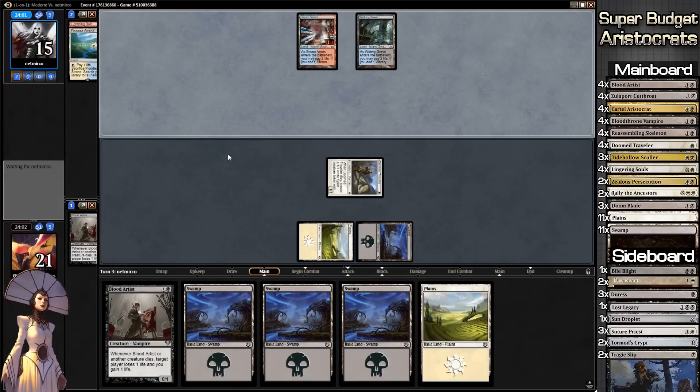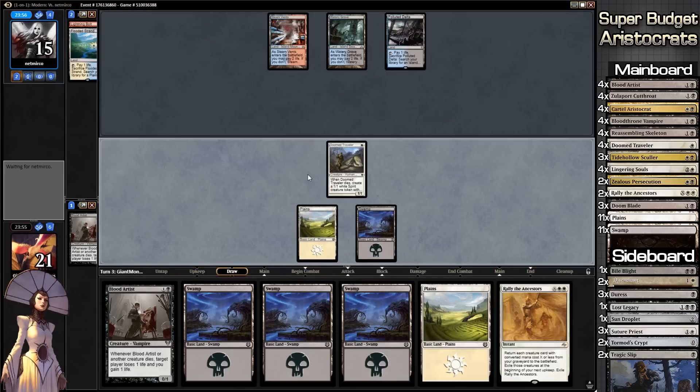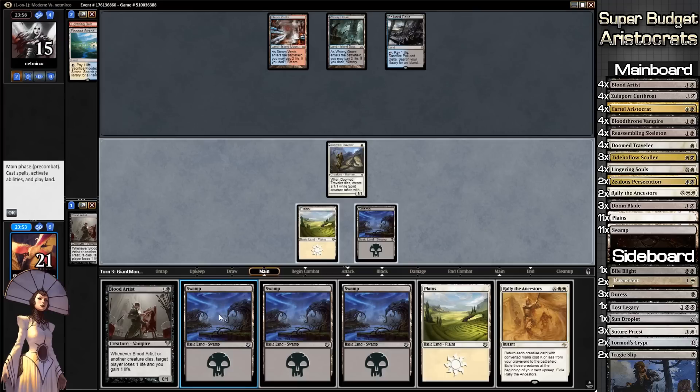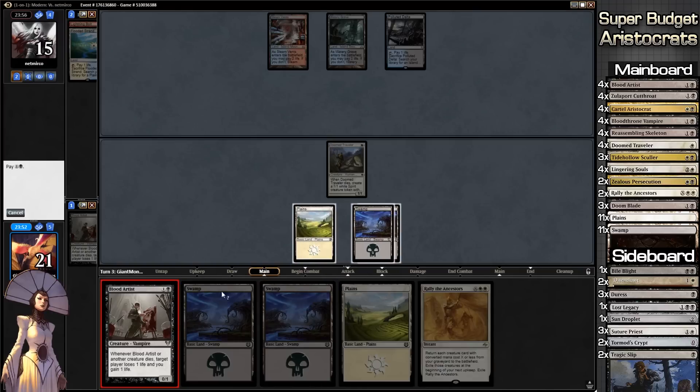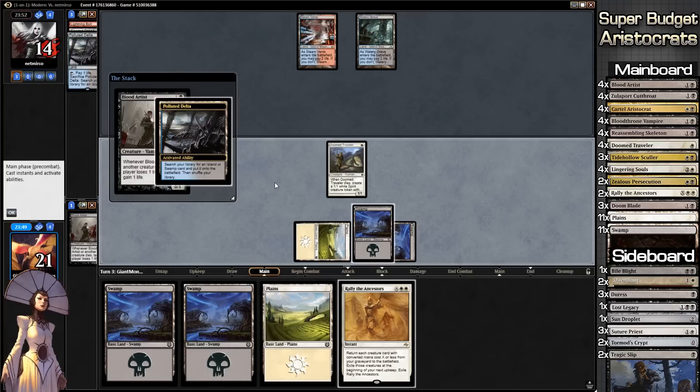Ancient Stirrings — sorry, Ancestral Vision — does its thing. I always confuse 'Ancient' and 'Ancestral' — if you've watched my other videos you definitely know that. We'll play our Blood Artist and see if our opponent wants to Remand or Mana Leak it.